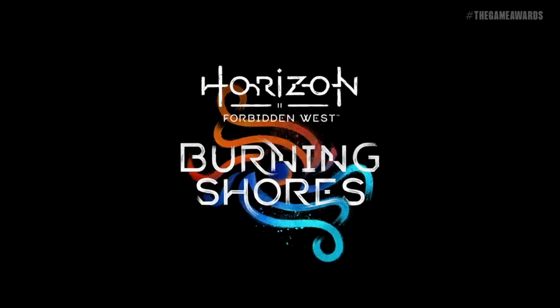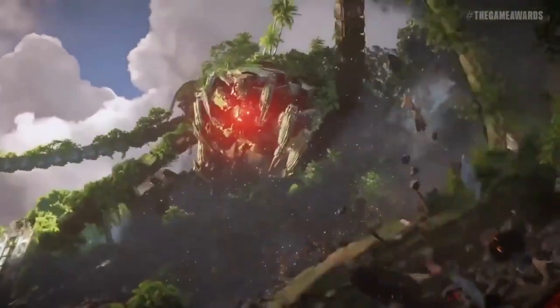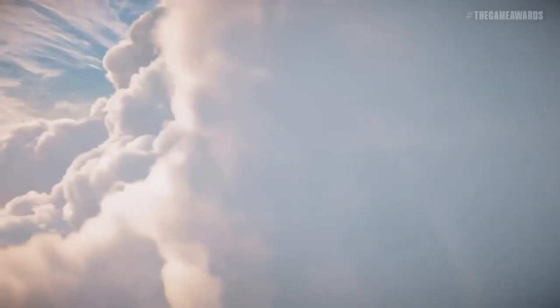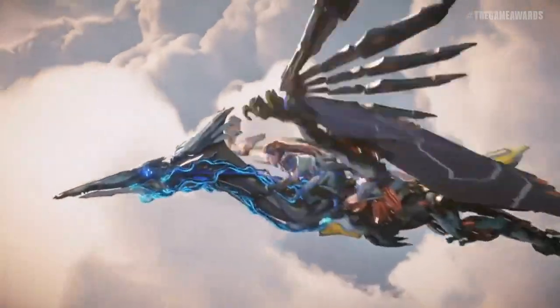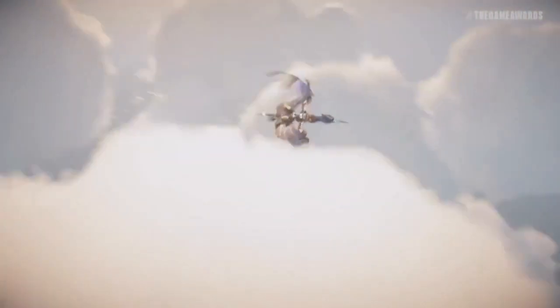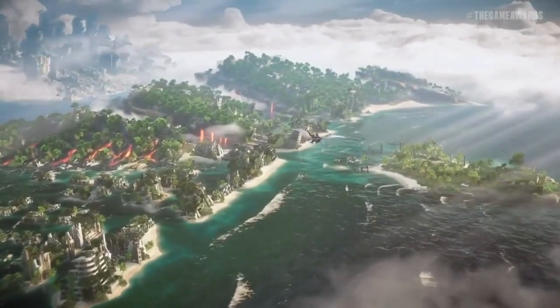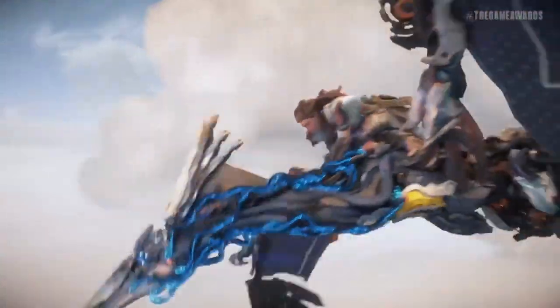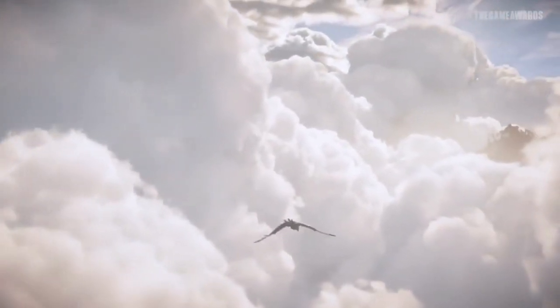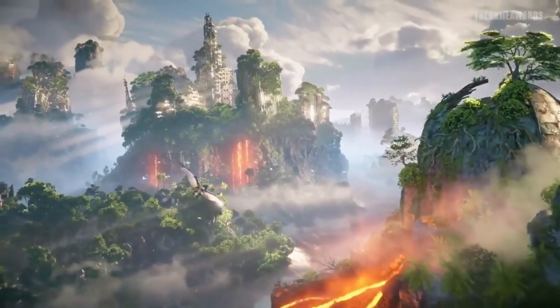To perform the Machine Grapple Strike, Aloy first needs to knock down the machine. This can be done using various methods, such as hitting them with elemental arrows or using explosives. Once the machine is knocked down, Aloy can approach it and press the R1 button to initiate the Grapple Strike. She leaps onto the machine and begins attacking it with her spear, and can continue to attack until it recovers, dealing significant damage. However, Aloy needs to be careful, as the machine may still attack her during the Grapple Strike, so timing attacks carefully and dodging as necessary is essential. With practice and skill, Aloy can use the Machine Grapple Strike to take down even the toughest machines with ease.